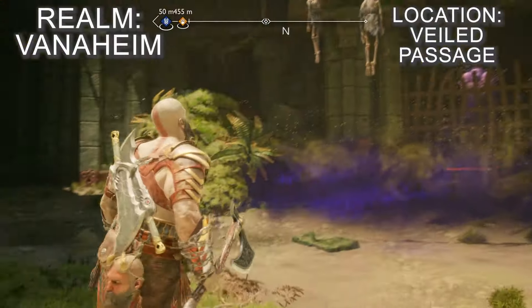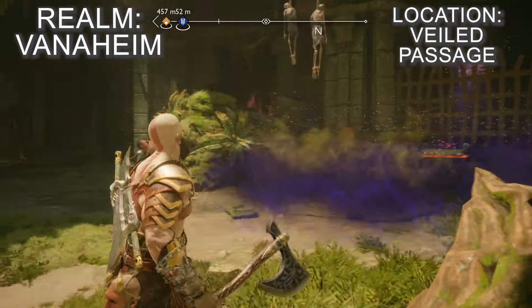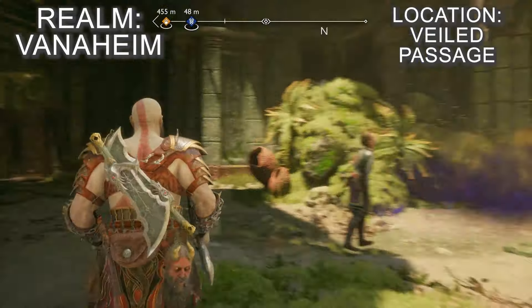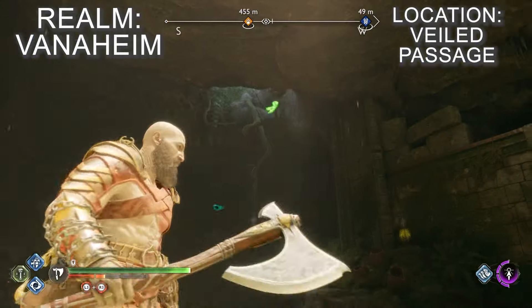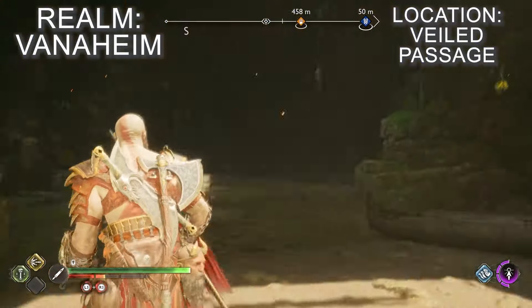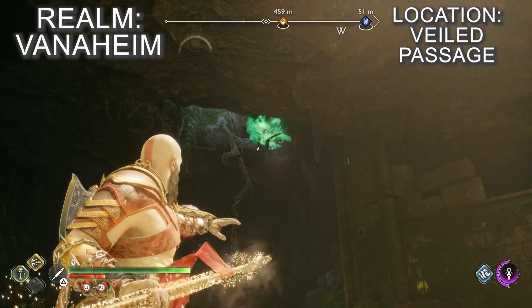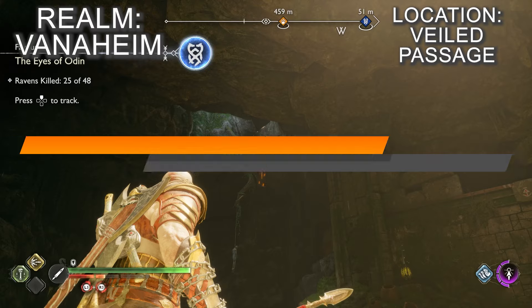From Goddess Falls you can reach the Veiled Passage to get the next raven. As you row through the area you'll spot a chest on the right, and just beyond that you can see the raven sitting on a tree branch hanging from the cave ceiling. To hit it, head to the next area where you can beach your boat, which is just ahead of the raven, then turn around and lob your axe at the bird on the branch.